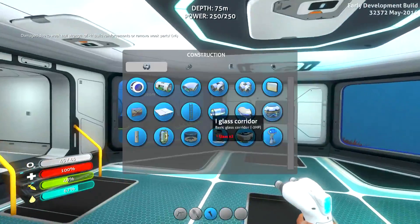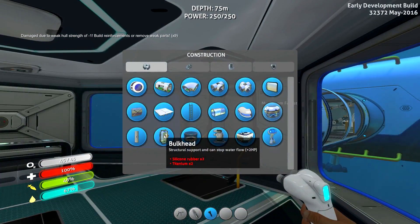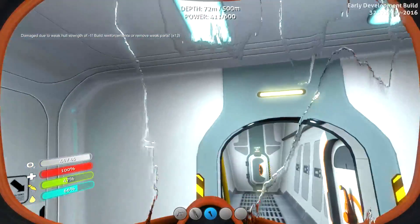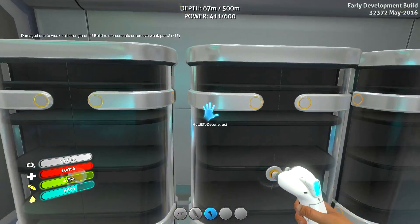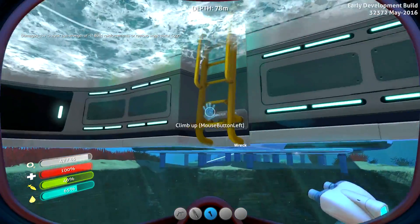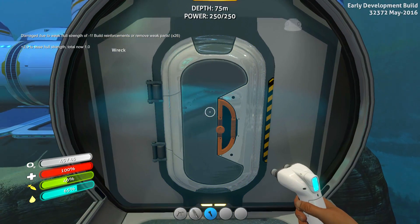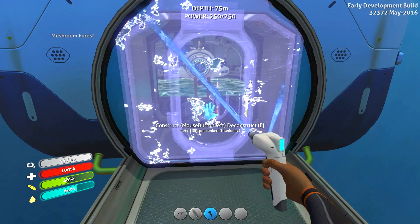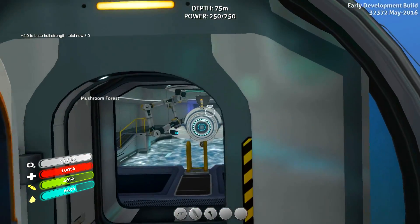Oh no — hull integrity negative one? This is bad. Lithium, titanium — or bulkheads. Let's build bulkheads. Silicone — oh we lost it. Terrible things happening. Hold on. I think I have some silicone rubber, right? One, two, three, four. And then two titanium per — one, two, three, four. Hopefully it's not a big issue already. Everybody calm down. Bulkhead! Oh, we did it. Let's just get this guy opened up. Do we have our welder? I hope so. Okay I'm now at three. Let's get this guy opened up — is it me or is not the whole base flooding?